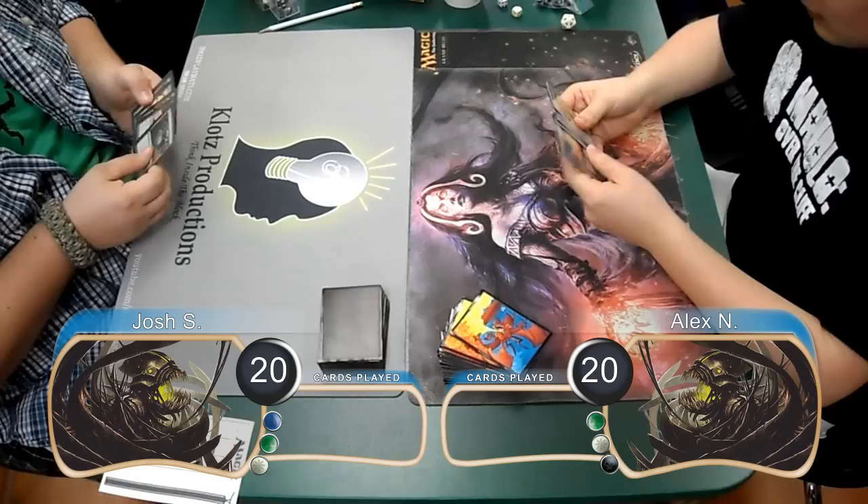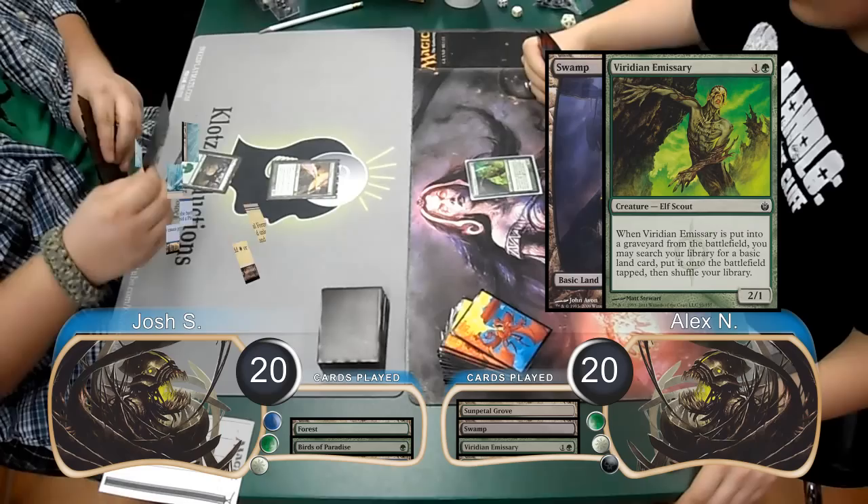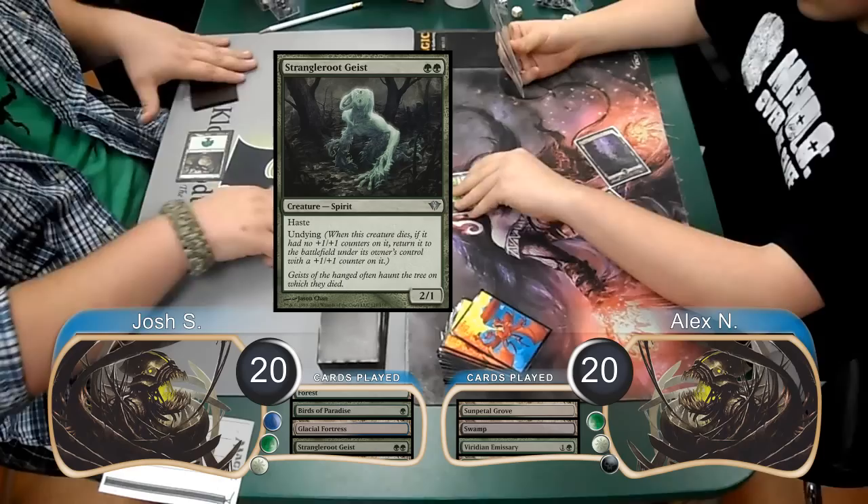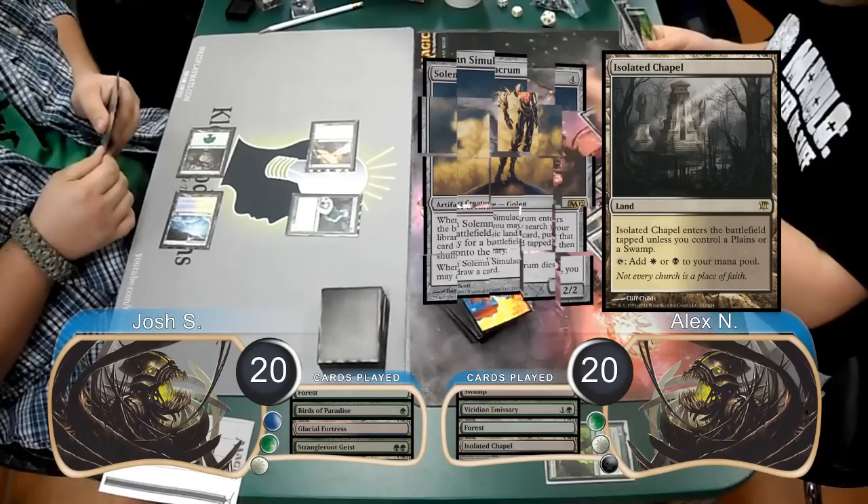Alex started off on the play with a Sunpetal Grove, and then Josh laid down a forest and cast a Birds of Paradise. Alex then laid down a swamp and put a Viridian Emissary into play. Josh then played a Glacial Fortress tapped and then resolved a Strangleroot Geist. He then attacked with the Geist, which Alex decided to block with his Emissary. They both died, so the Geist came back with Undying, and Alex found himself a forest.